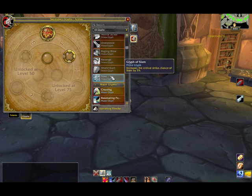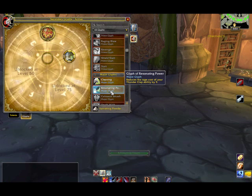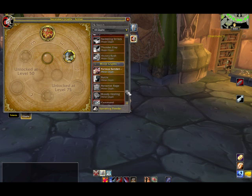As you scroll down, you can see I have some other ones. That's a Major Glyph — resonating powder — it reduces the rage cost of your Thunderclap ability by 5. Obviously, this is specific to a Warrior class because it's an ability they have. And the last one, a Minor Glyph — left-click, only the Minor slot opens up, click inside there, and after a short cast time, it's on there.